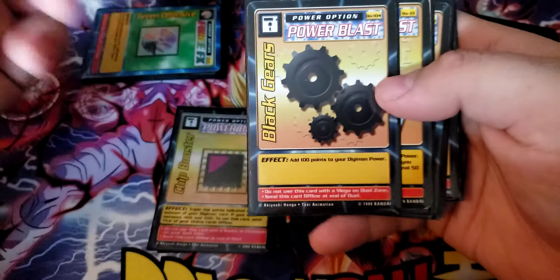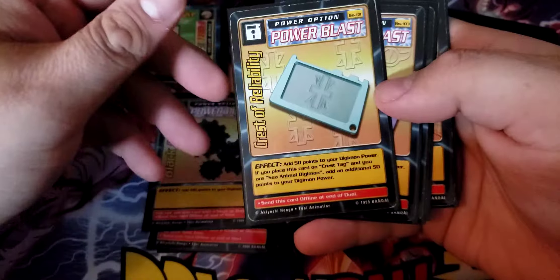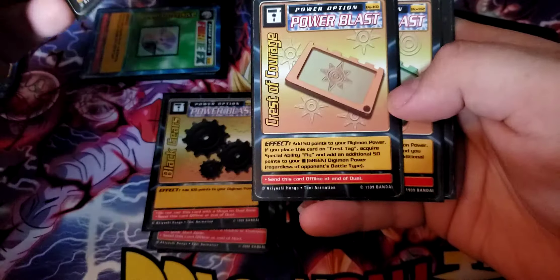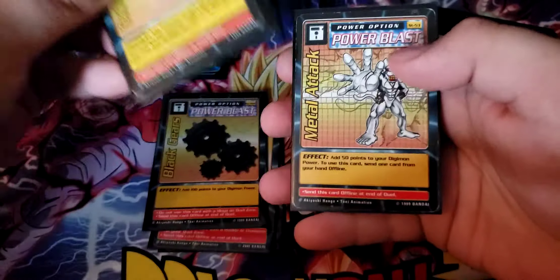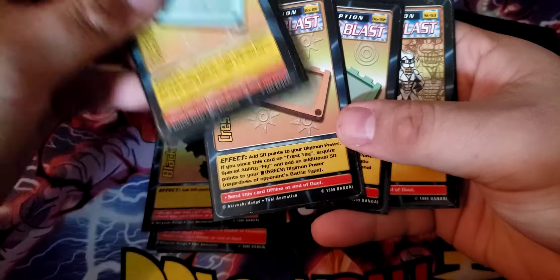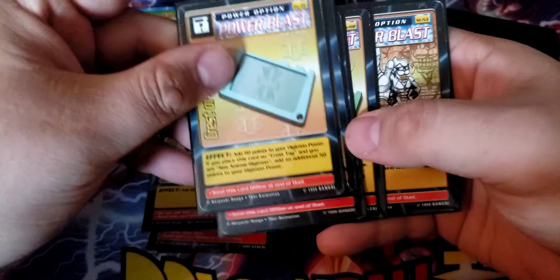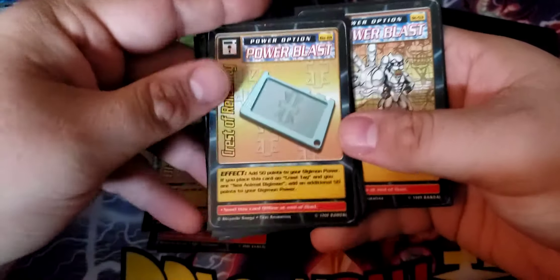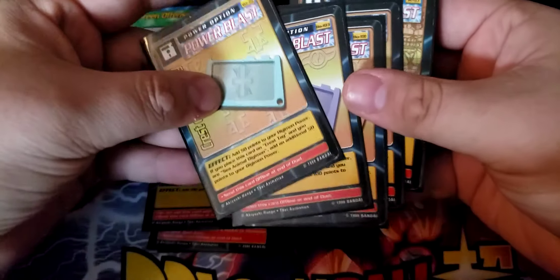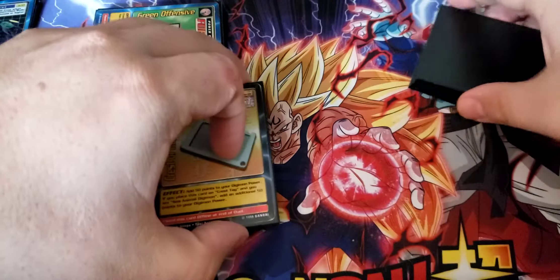We've also got Black Gears — again, a staple card — just adds 100 points to your power. Then we have Crest of Reliability, Crest of Friendship, Crest of Courage, Crest of Sincerity, and Metal Attack. Every single one of these just adds 50 points to your power. You're not going to run Crest Tag, so each one of these is just an instance of gaining 50 points to your power — sometimes 50 points is all the difference it takes.